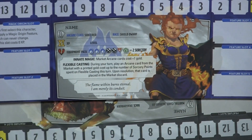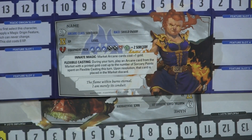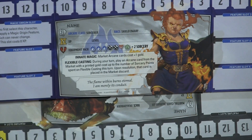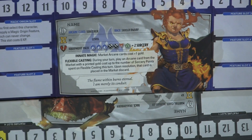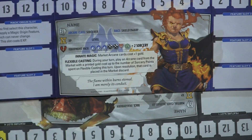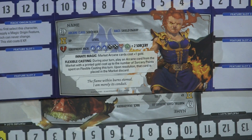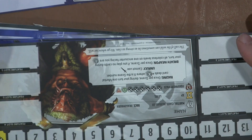Now we have a Sorcerer — a Shield Dwarf sorcerer. Innate Magic: market arcane cards cost plus one gold. Flexible Casting though — during your turn, play an arcane card from the market with printed gold cost equal to the number of sorcery points spent. Very nice. Some of these are bad to the bone.